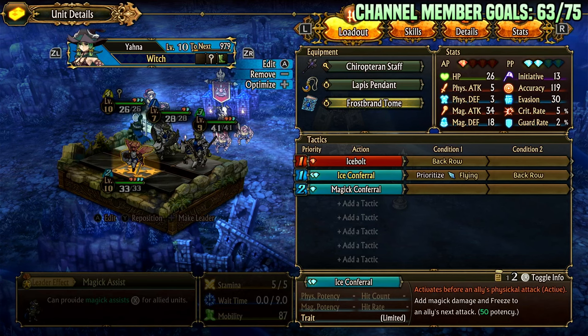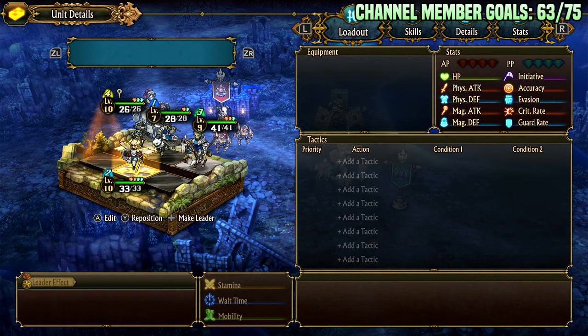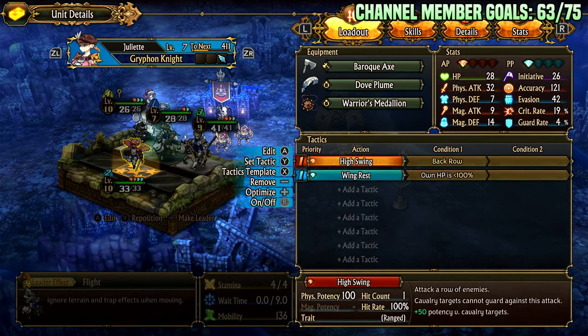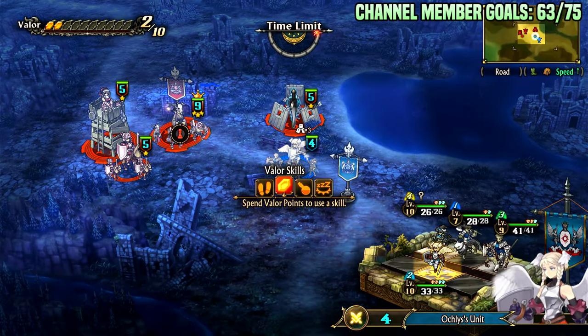Ordinarily, if you were to use this on someone who just single hits, it just freezes a single foe. But with the Gryphon Knight, we actually have a really good reason to run this now — the AoE freeze that can also target the backline, because Gryphon Knight's High Swing is considered ranged, so it can swing on the backline. To demo this, let's go to one of the most obnoxious fights in the game.